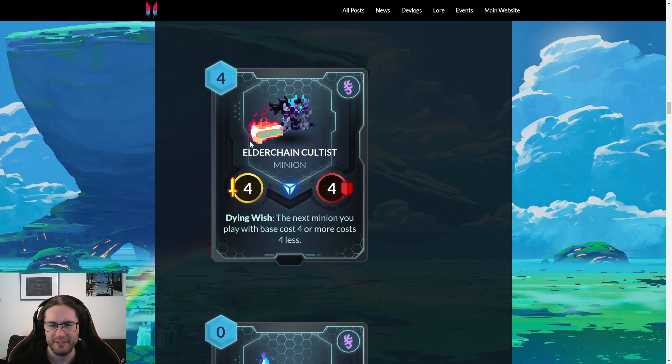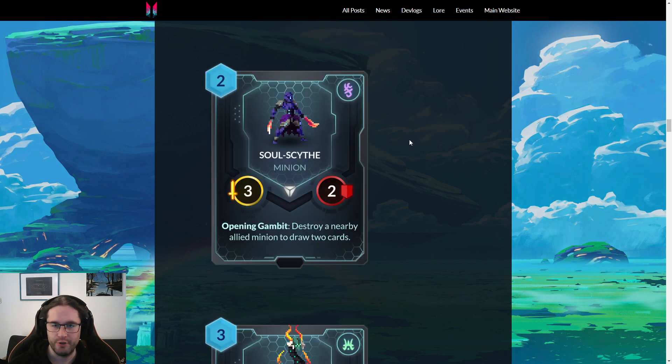Sacrificing Elder Chain Cultist feels a bit awkward because it's a four-drop — a lot of the time it's going to die by plowing into your opponent's four-drop anyway. It's an option: you can kill it, draw two, and then play your big dumb thing. But you're spending six mana to discount four mana and two cards to get two cards and a three-two, so you can see where the inefficiencies start to stack up.